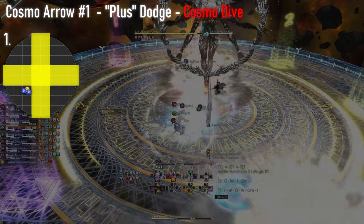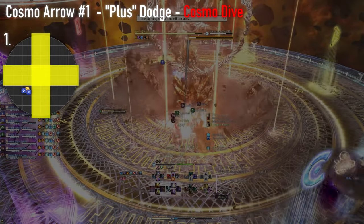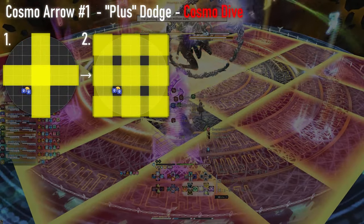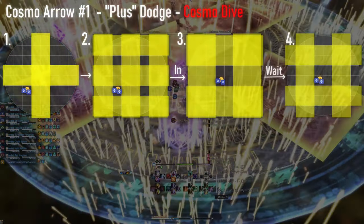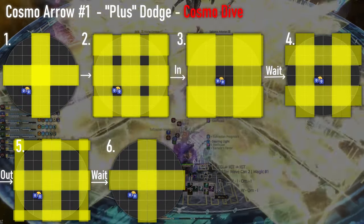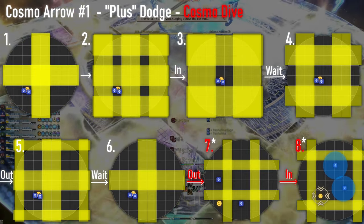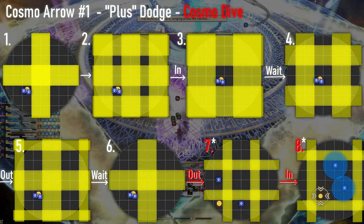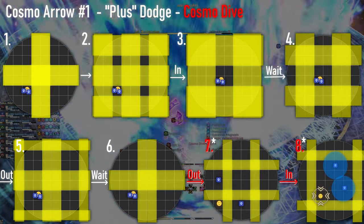To handle the first instance of Cosmo Arrow, players will do their dodge together. If the first AoEs show as a plus, players will follow this movement: after the middle goes off, you go in, then wait for one pulse, then go out, then wait for one pulse, then go out, and then go in. On step 7, tanks can go out to the adjacent Cardinals to start making their way away from the group, as they will be targeted by a dive, but that is optional.